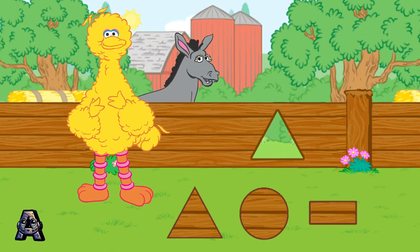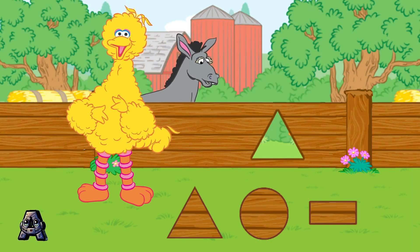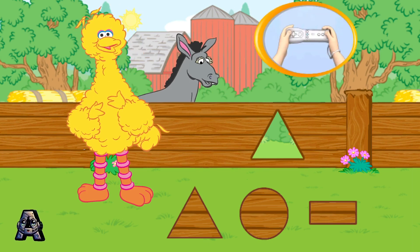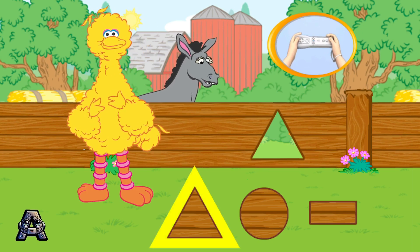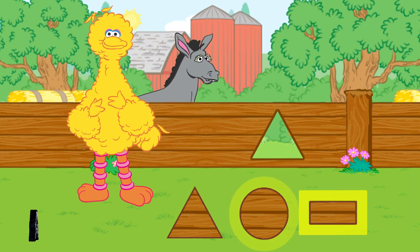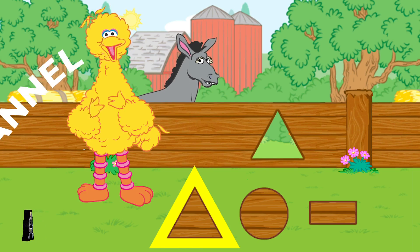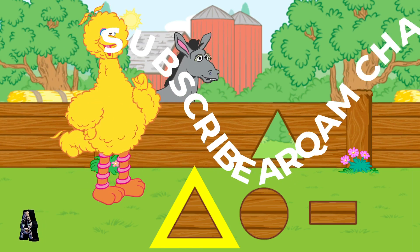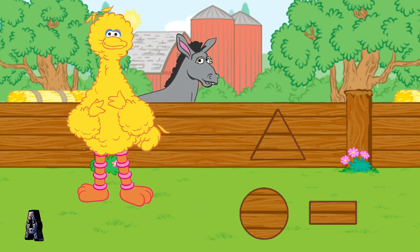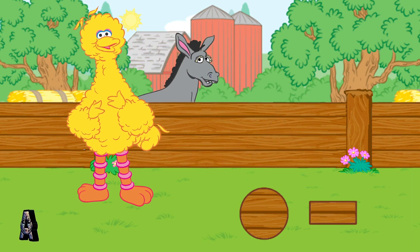Let's patch the holes with the right shapes. Find the shape that matches the hole in the fence. To choose a shape, tilt your Wii remote back and forth. Then press the Two button. Good job! That shape is a triangle. It fits the hole perfectly.